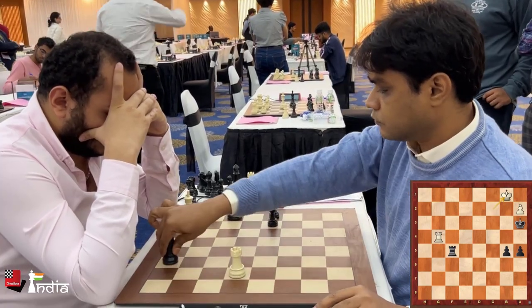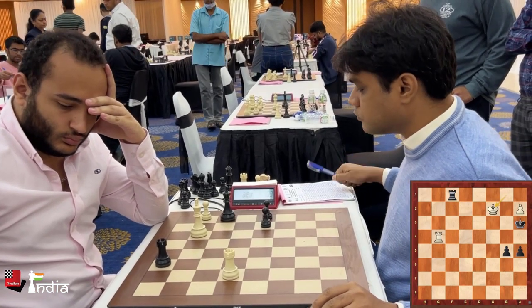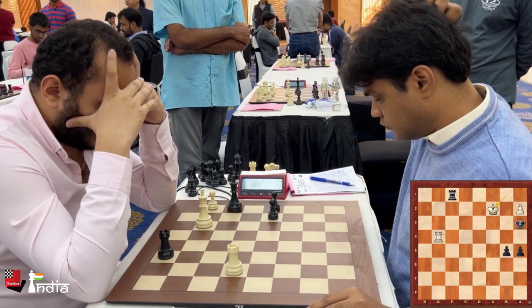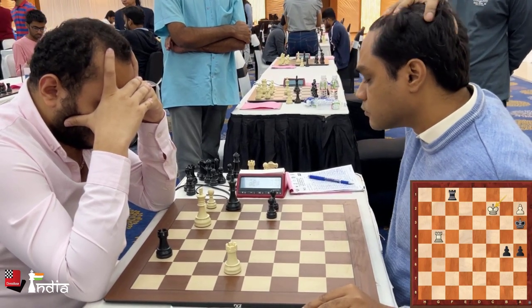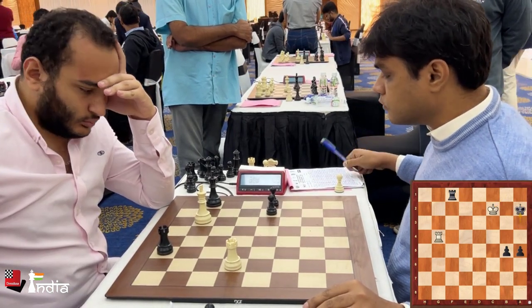King goes back to b1, and a check. King c2, and can that pawn be taken on a2? You have to be careful in such endgames that as black you do not lose material. But Nilothpal has it all calculated — he takes on a2.